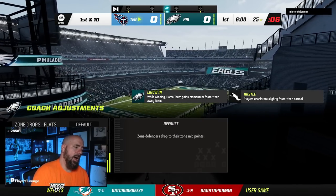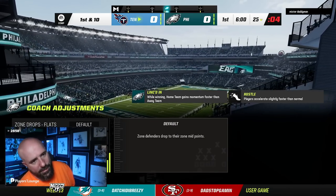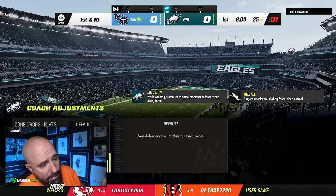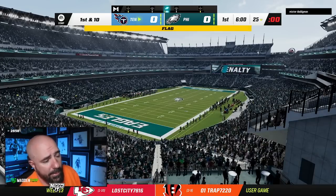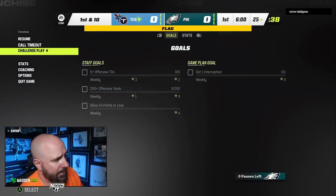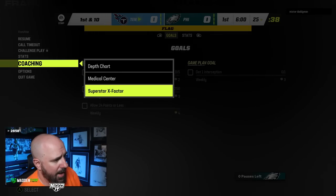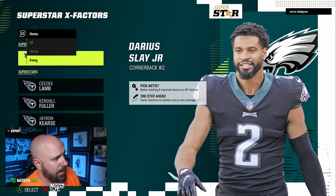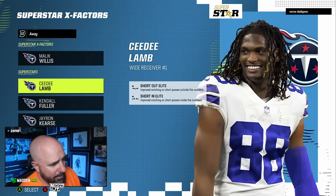This team is tough. In CFM, I've been running two-man under. I think it's the best CFM defense because you're not really going to get exploited — the bumping is kind of random and it hurts offensive players. I'm going to pause the game and take a look at his abilities. Malik Willis. CD Lamb — short out, short in. That's the right thing to beat man coverage.